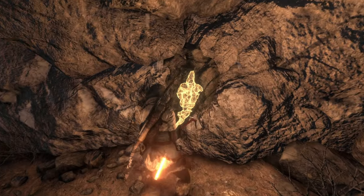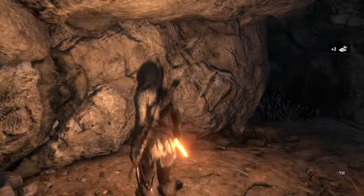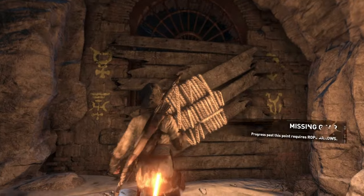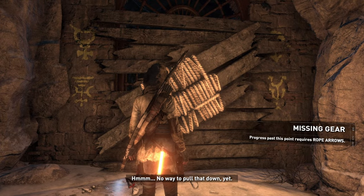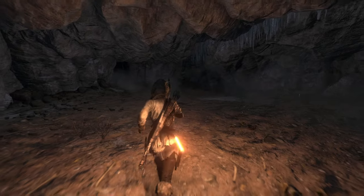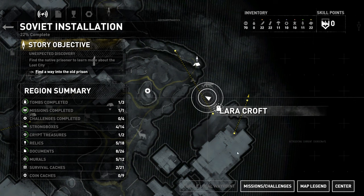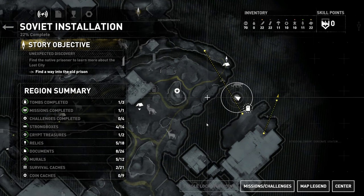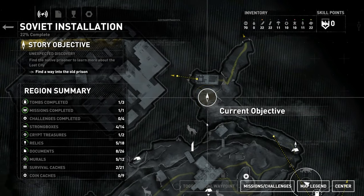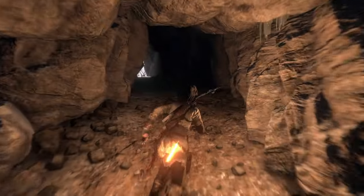All right, we got the ore. Still can't do anything about that because I don't have fire, and I'm pretty sure I can't do anything about this either. No way to pull that down yet — need rope arrows. So never mind that. That tomb is done for now, so we're gonna go ahead and go to the main objective.